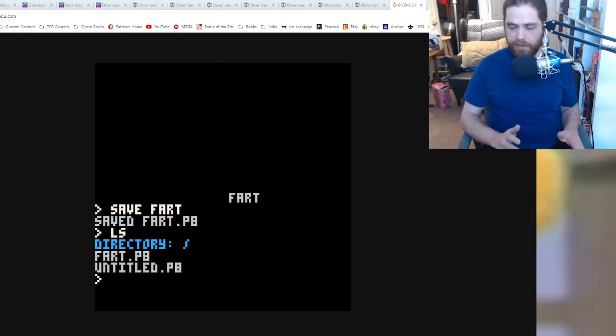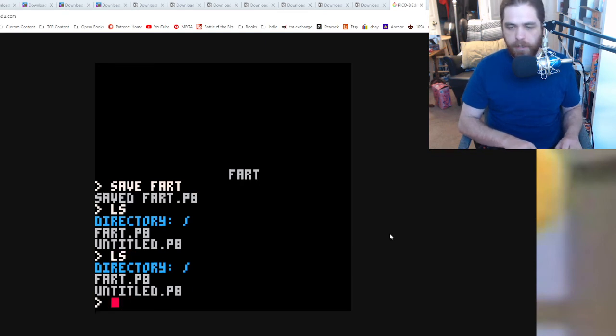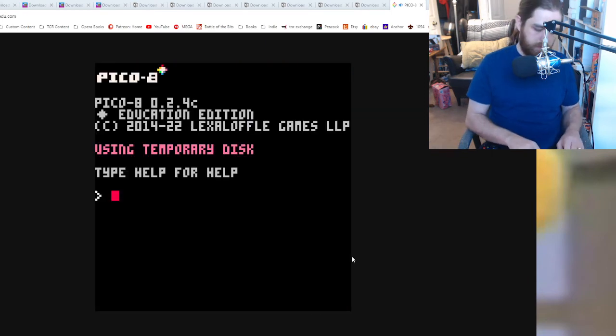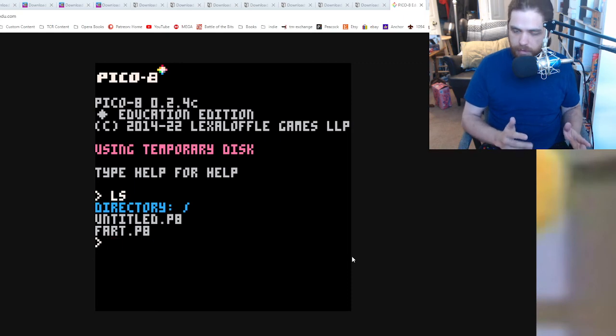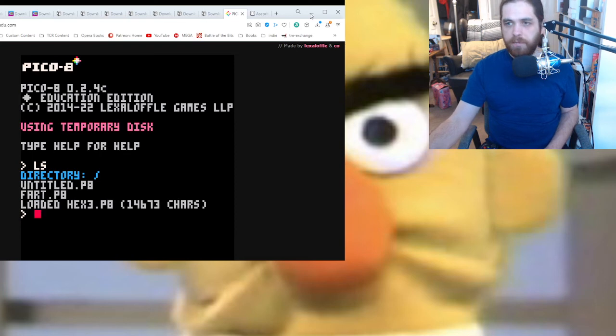Let's see if I can take the cart that I built — that wasn't working on Pemsa — and drop it in my downloads folder and see if it'll load here. I have dropped it in my downloads folder. Looks like I'll have to reload. You drag it and drop it right on the browser — there we go, and that's how it loads.